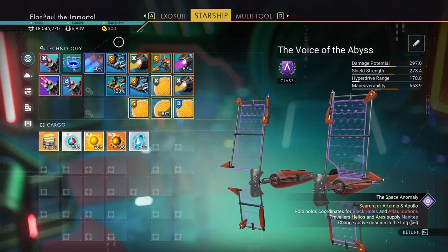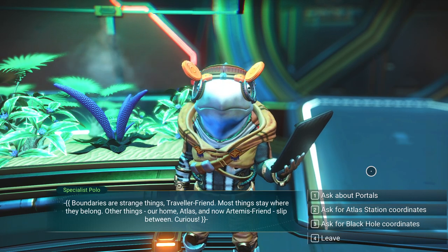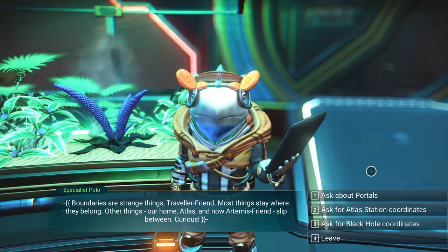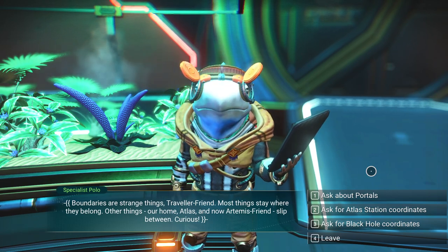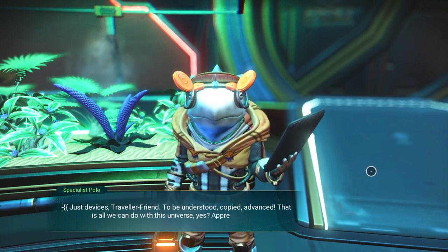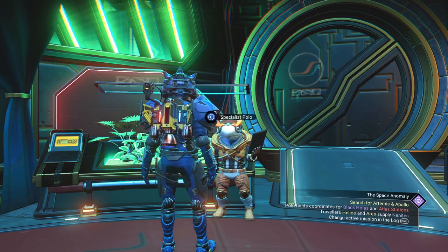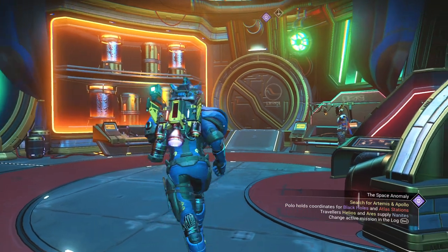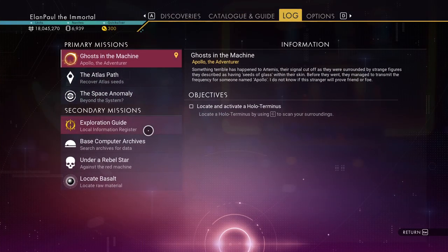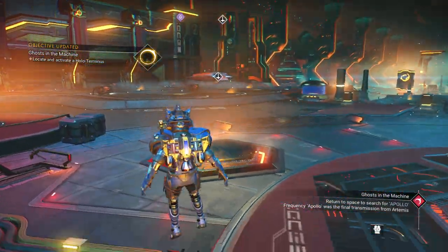I got another 150 Quicksilver — that was cool. Let's talk to Polo real quick. Boundaries are strange things, traveler friend — most things stay where they belong. Other things — our home, Atlas, and our Artemis friend — slip between. Curious. Since we're going to continue with the main storyline, we're going to choose number one — ask about portals. Just devices, traveler friend, to be understood, copied, advanced. That is all we can do with this universe. Now it continues that storyline. We can talk to others while we're here, but we're not going to do that just yet. We're going to go back and choose Ghosts in the Machine — we have to locate and activate a holoterminus, and we're going to be talking to Apollo next. But we're not going to do that today — that'll be in our next episode.